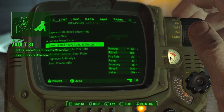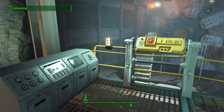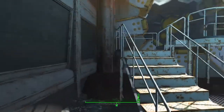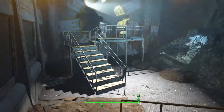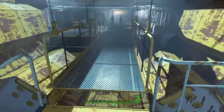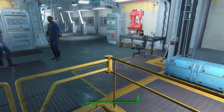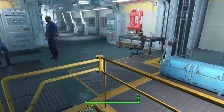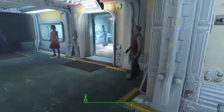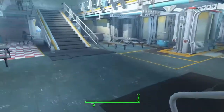Once you make it to Vault 81, what you actually have to do to even gain access is hand them three Fusion Cores - it's not too terrible. Probably by now you should have enough to spare, especially if you're not using a power armor suit. Once you do that, you can eventually start working on some of the major quests. When you come downstairs, if you come over to the barbershop, on this little bench right here there'll be a Taboo Tattoos magazine you can pick up.